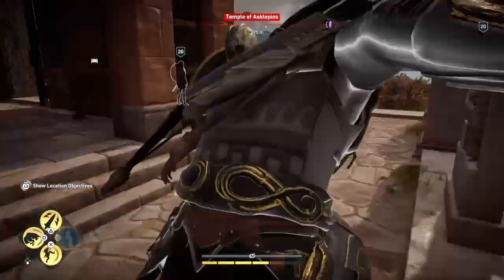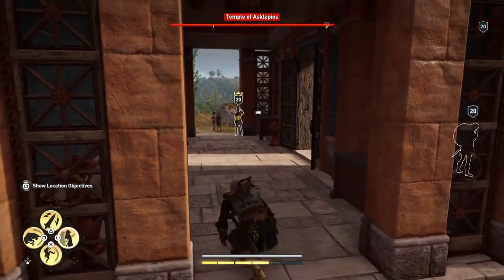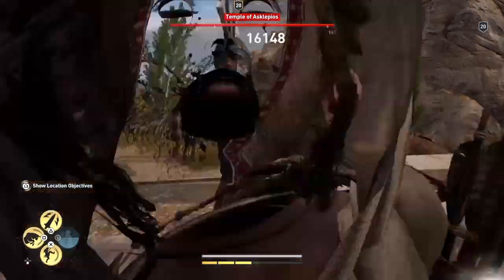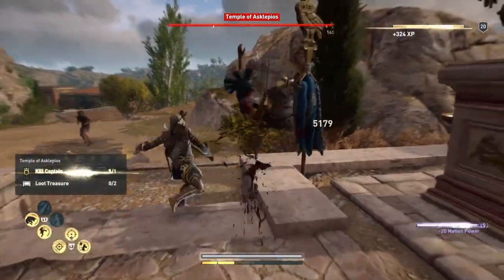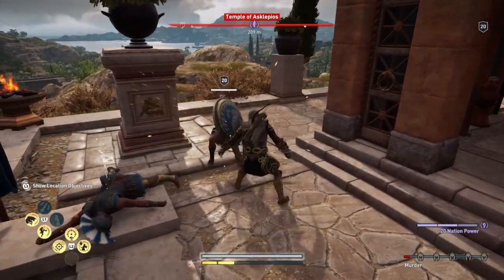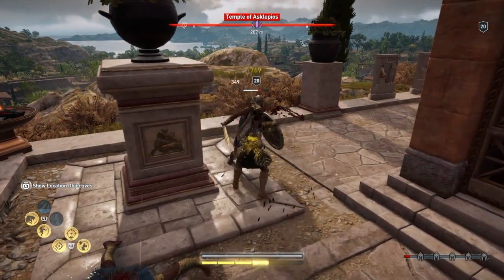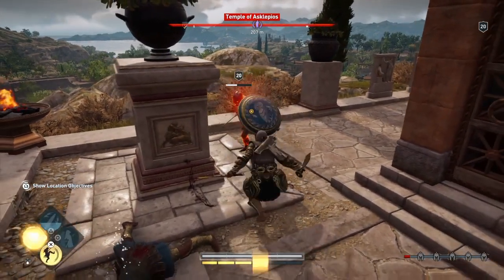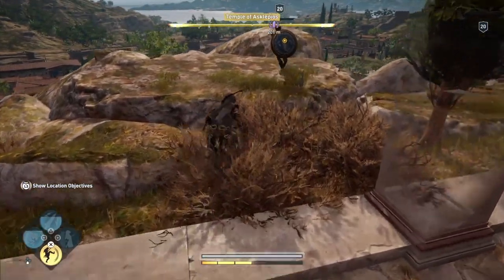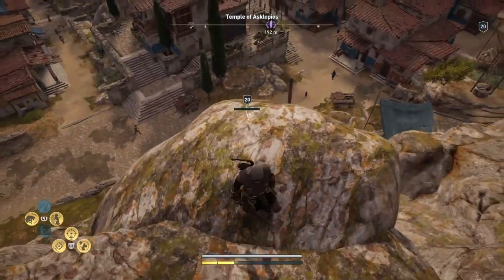I'm going to start with the shield of the spear of Leonidas. Then I'm going to kill him — which makes it a lot easier. Hitting hard isn't really good with this; you want to hit fast like this. Now he runs backwards and goes right onto the top of this rock here.